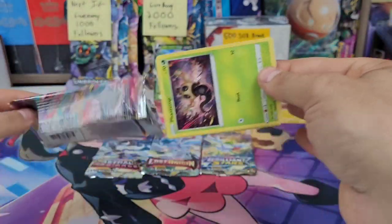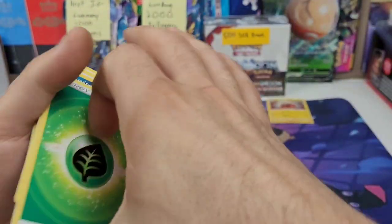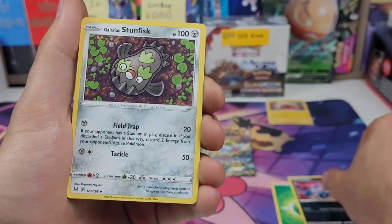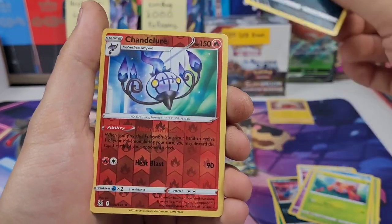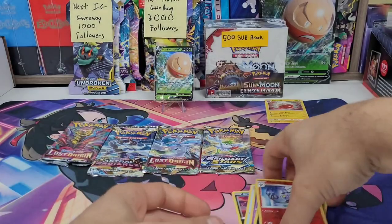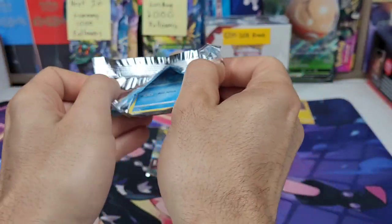I have yet to pull any alts out of Lost Origin, so I don't know — nope, not a good sign. It is a trainer gallery set though, so let's still do the pack trick. Grass and grass energy. Sunfisk, Box of Disaster, Phantump, Inkay, Paras — it's been a while — Chandelure, that is a rare, and a Parasect. So nothing from that one.